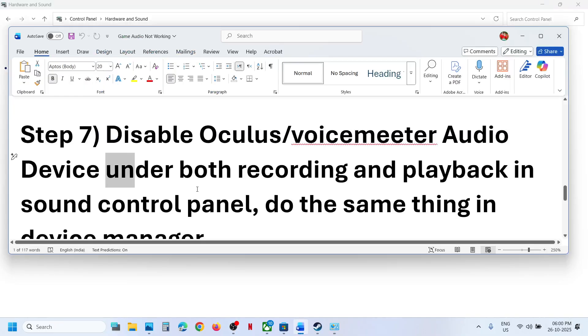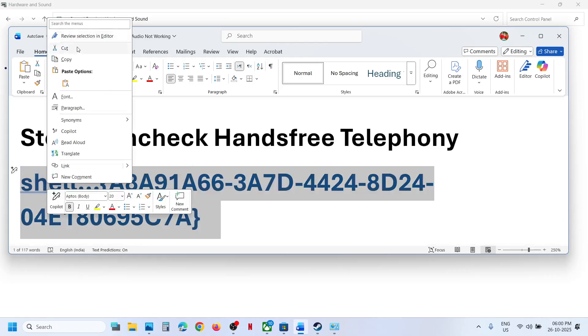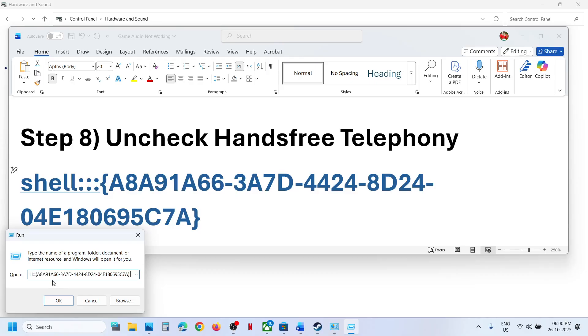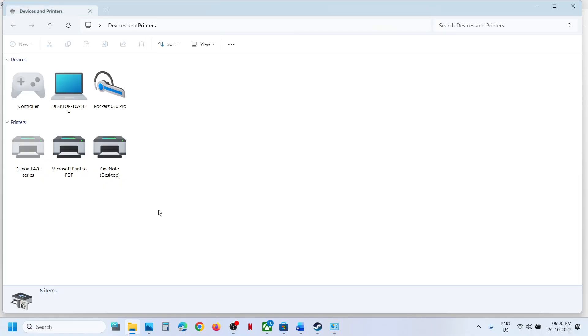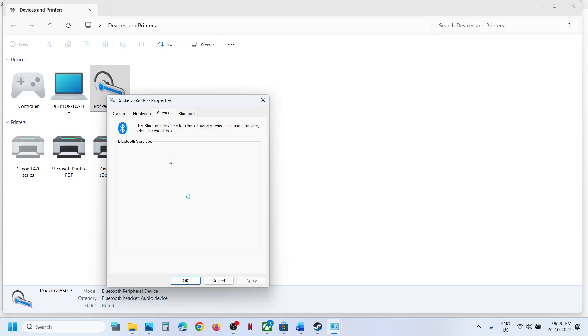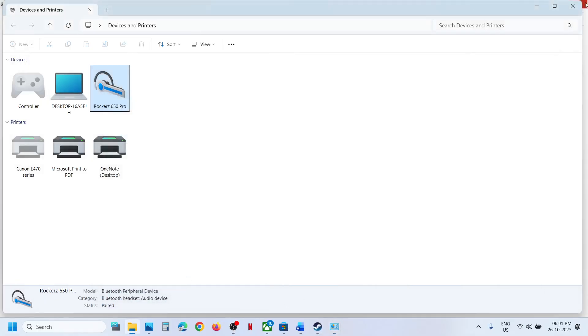The next step is to uncheck Hands-Free Telephony. Copy the command provided in the video description, type 'run' in the Windows search box, open Run, paste the command, and click OK. This will open Devices and Printers. Find your speaker, right-click on it, go to Properties, then go to the Services tab. If you see Hands-Free Telephony, uncheck it, hit Apply, click OK, and relaunch the game. You can re-enable it after you're done playing.